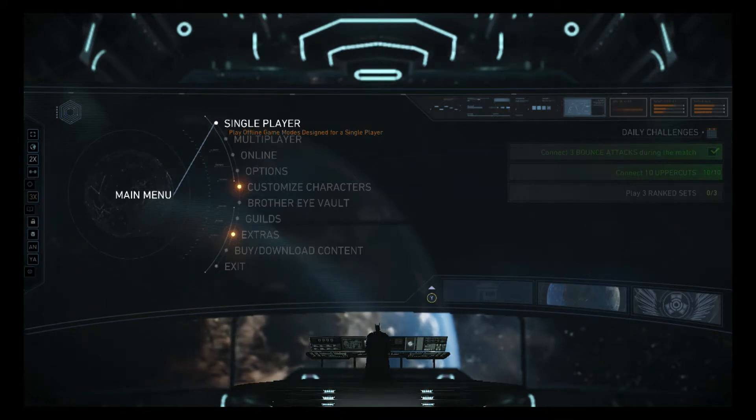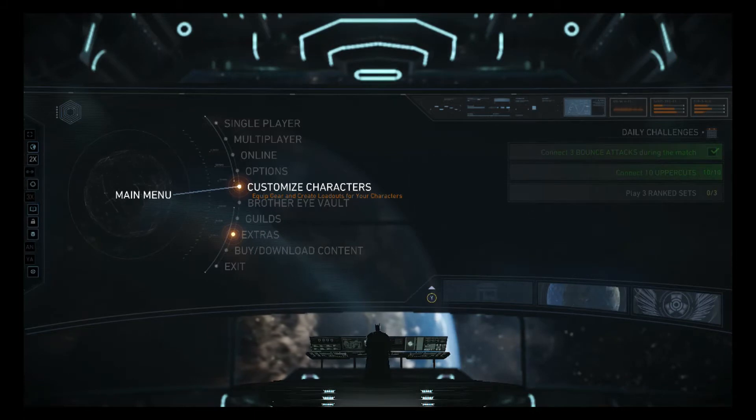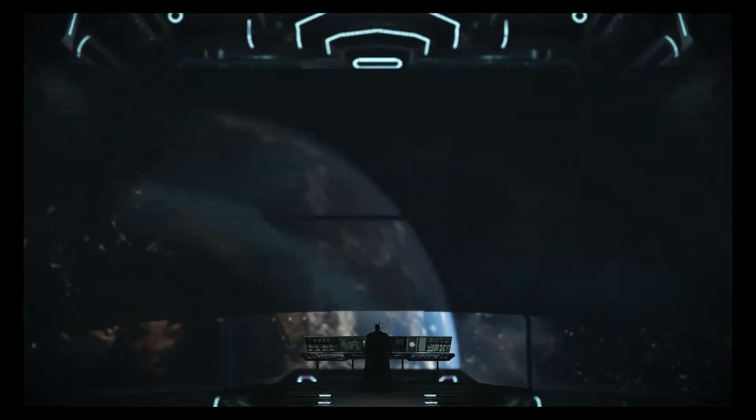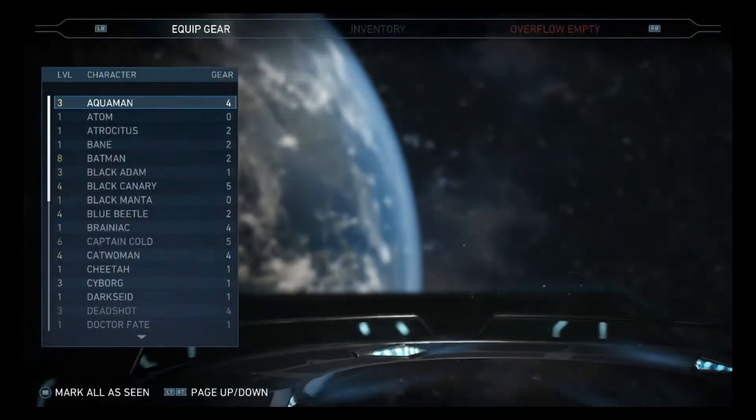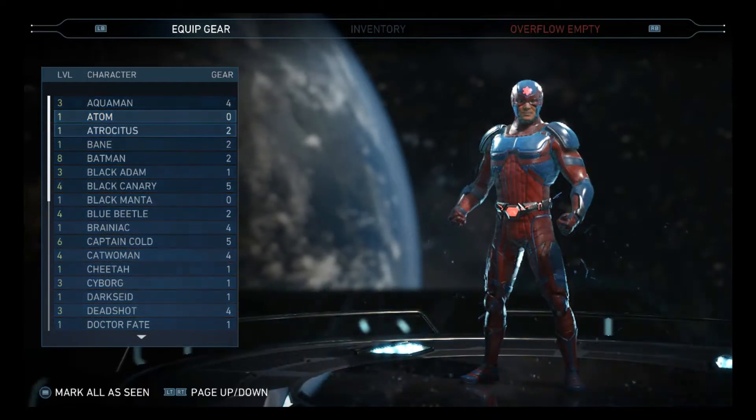Instead of level 20, it's now max level 30. What you want to do to get your character maxed out on level — this will take a while, I'll let you know that. It does require a little bit of button pressing, just the A button on normal occasions, that's about it. You want to go to your customized characters and choose the character you want to level up.